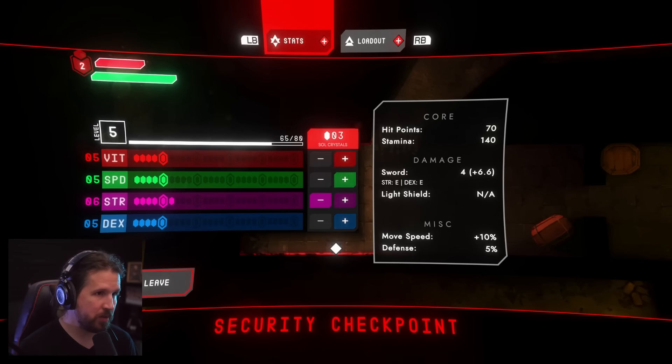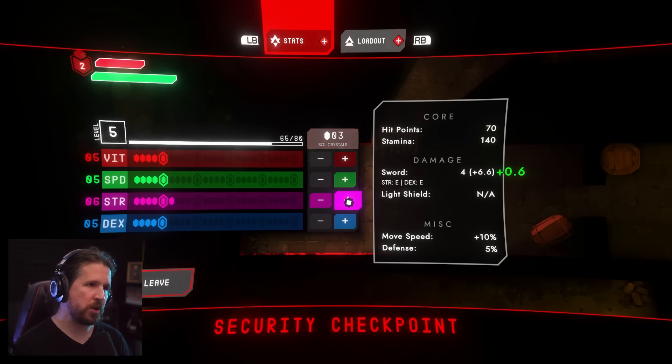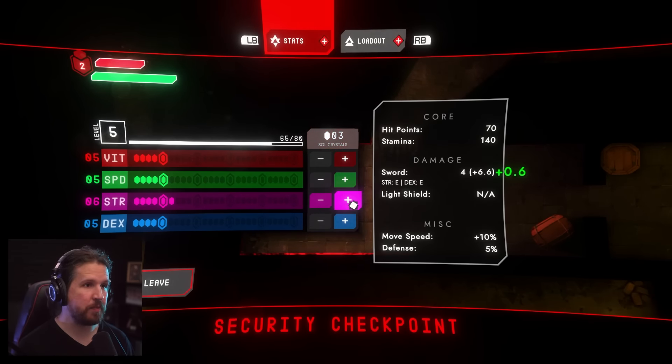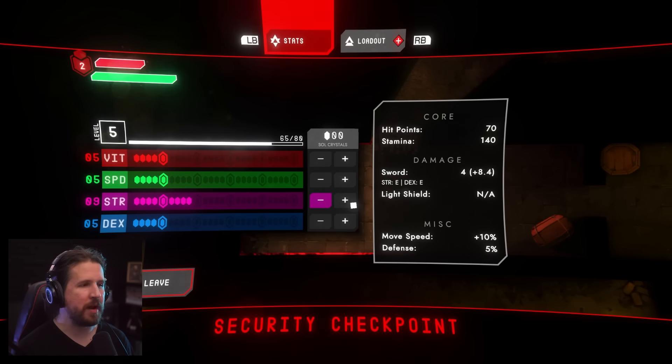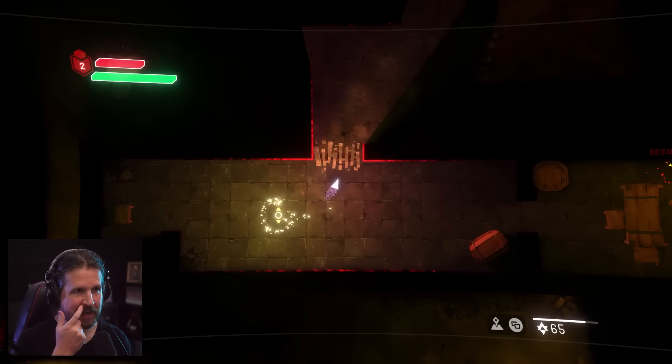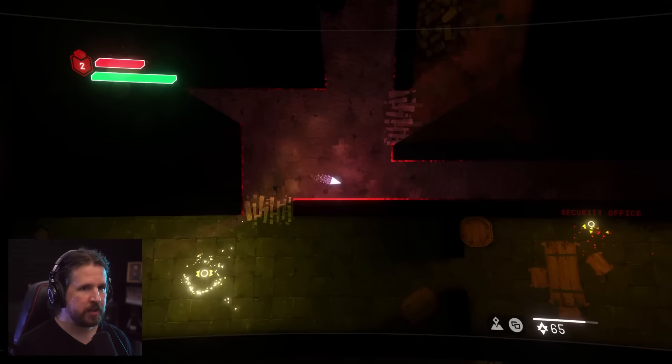Let's go back to the light spark because I think we need to start putting some of these points in. I've leveled up from two to five. Do we want to go all in on strength? Because if we spend all three points we get a major soul crystal — not only additional strength damage, we get ten hit points with it. I miscalculated — we don't quite have enough. But I kind of like being a glass cannon, so we'll stick with it.